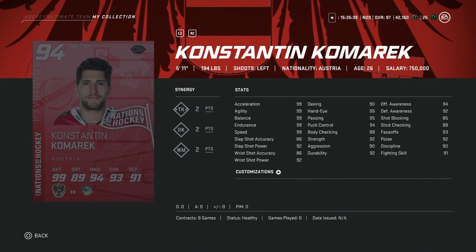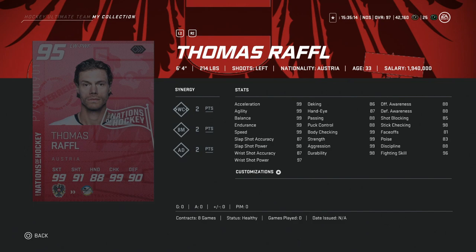Following him, we've got the 94 overall Konstantin Kameric, 5'11", 194, with 99 skating. This one would be an avoid. At 94 overall, there are better cards you can look for in this range. He's under 6 feet, and his accuracy is kind of low. I would avoid this one, and if I did pack him, I would sell him.